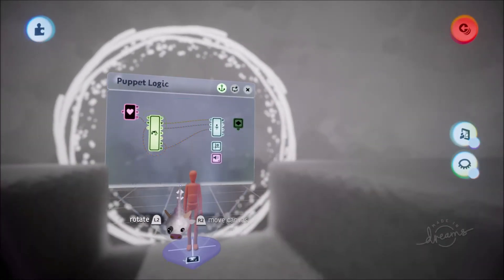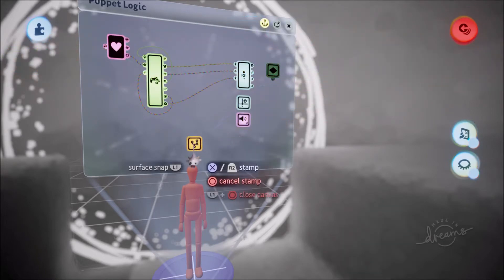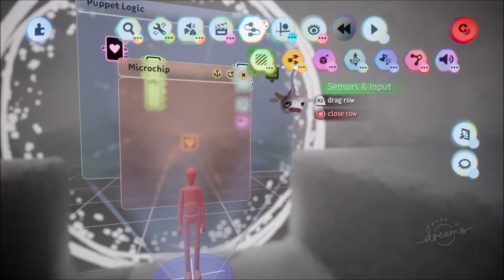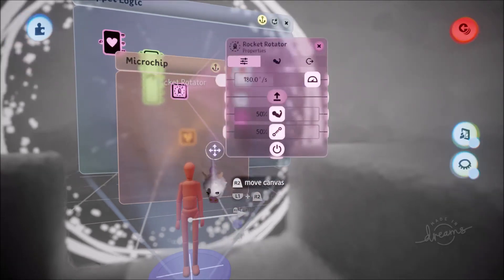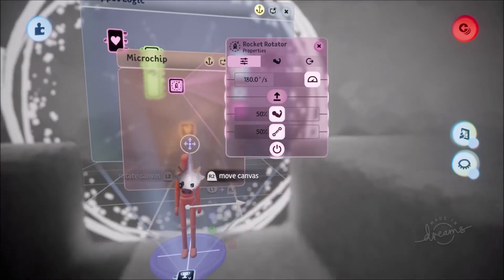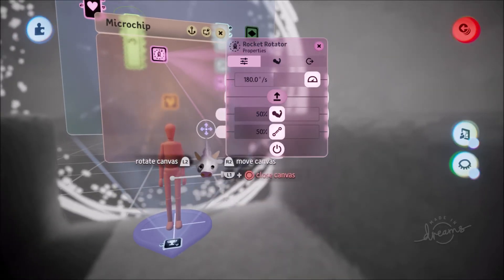We're going to want to create something that will make them follow this route. So we're going to put down a nice microchip, go into it, and go to Moves and Outputs and put down a Rocket Rotator — with the arrow pointing forward. What the Rocket Rotator does is it makes your particular puppet look in the direction they are moving, because followers will make them move in a direction but they won't actually look where they're going.